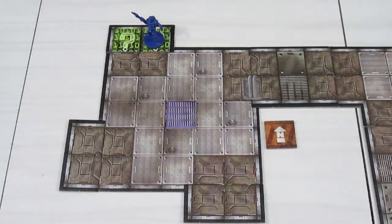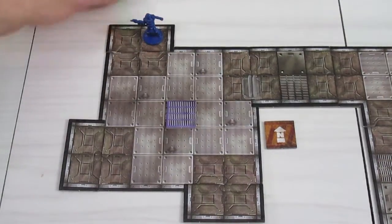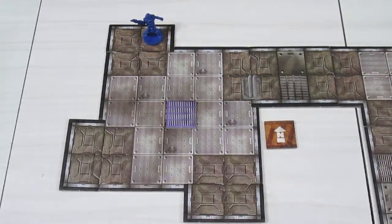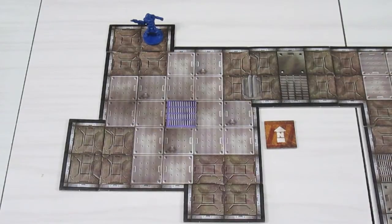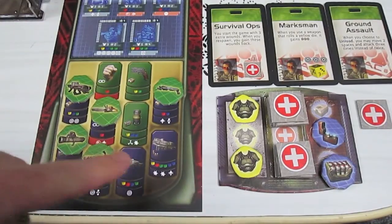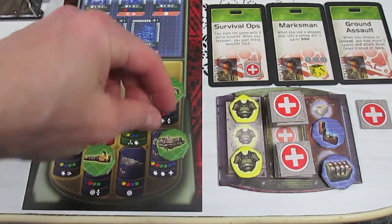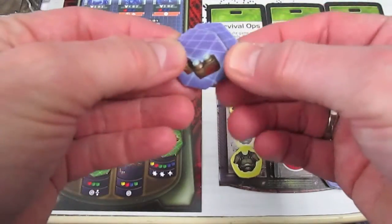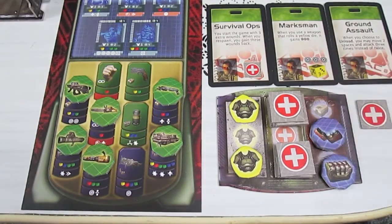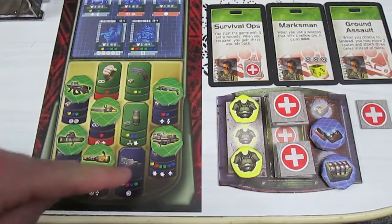The demon player draws a doom card and plays 'Dud.' It says: play at the start of your turn - force a marine to discard an ammo token of your choice. Our marine has one regular ammo, one energy cell, and two grenade ammos. The demon player chooses to discard the regular ammo token. That's all the demon player does this turn.